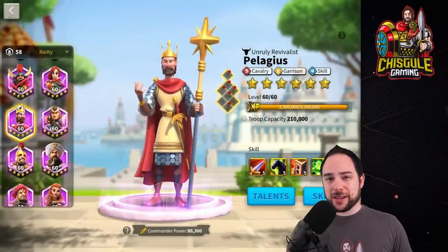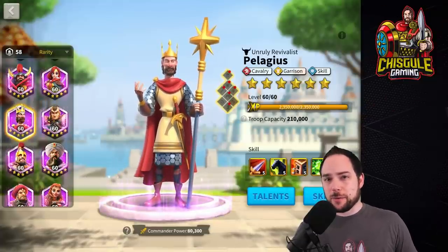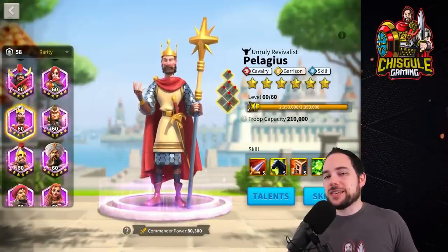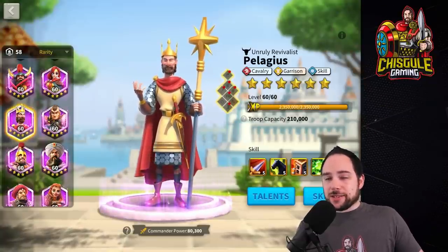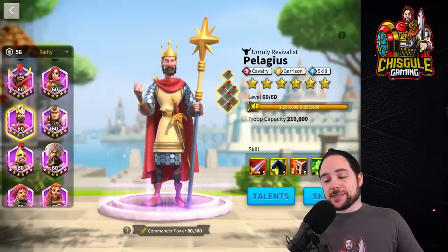When it comes to pairings, you can pair Pelagius with literally any other garrison commander for defending your city, since you'll have all troop types present. It's not such a big deal who you pair with for city defense as long as you pick another commander oriented toward defending a city. For instance, don't pick Sepio.